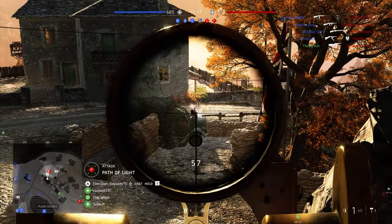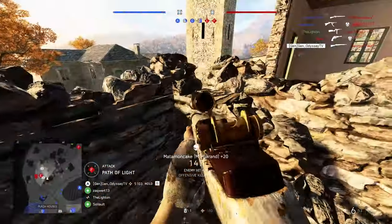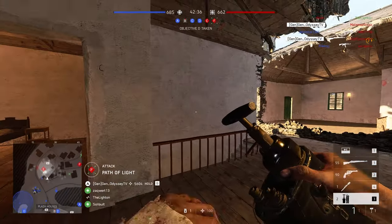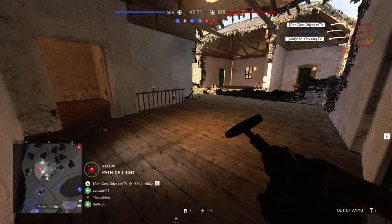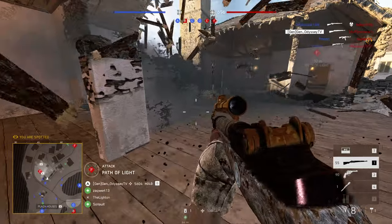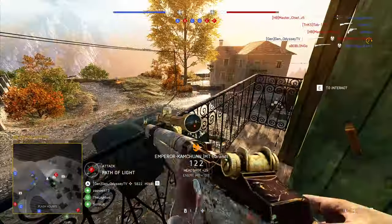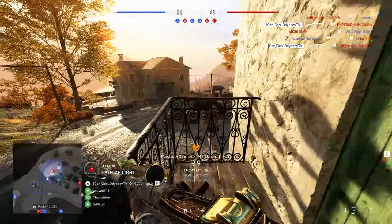Trying to get inside the building now. There's another guy shooting from the back — trying to get a good position here. Kind of cleared the enemy earlier, this is a good area. Oh, what is he doing? 99 damage — I didn't kill him. Got him. Another guy standing there. There's one pushing inside the building, and if I can throw a dynamite while pushing, we're gonna kill him.